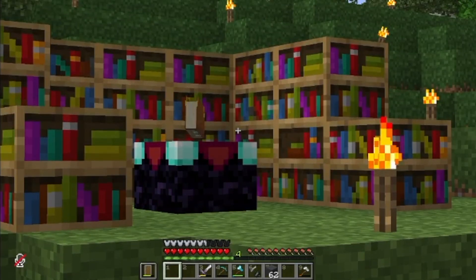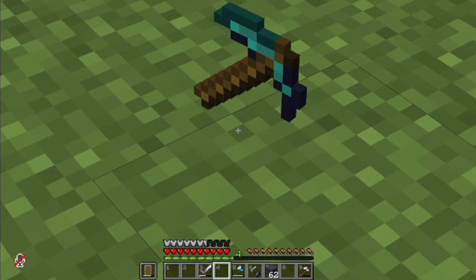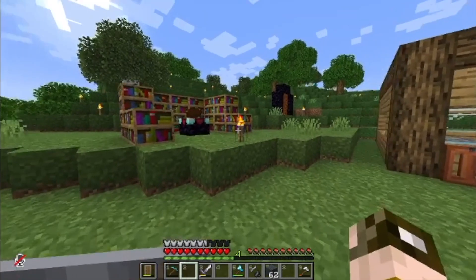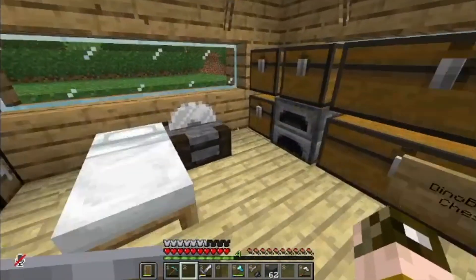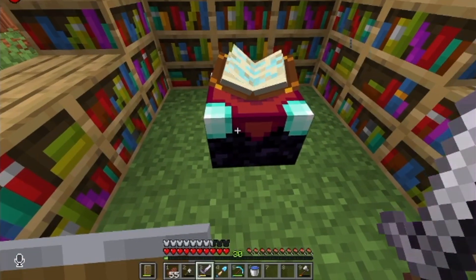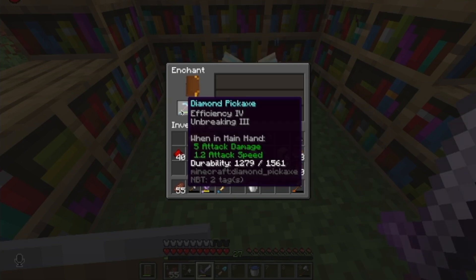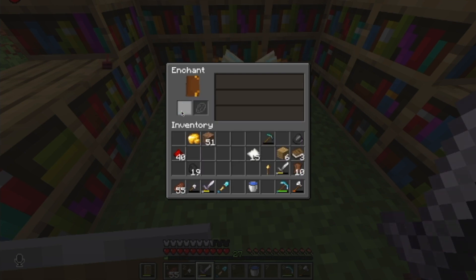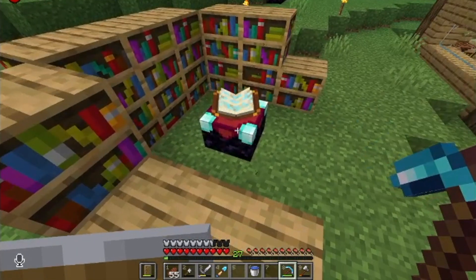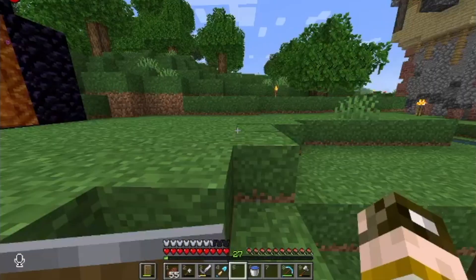We got a full enchanting setup so I'm gonna start to enchant some stuff and get myself a new diamond pickaxe, because mining off camera wasn't that lucky and I got really low. We just got three more levels so we're back to 30. Let's see what we get for our pickaxe — efficiency and unbreaking. I'll take it, though it's not fully what I wanted — no fortune or anything like that.